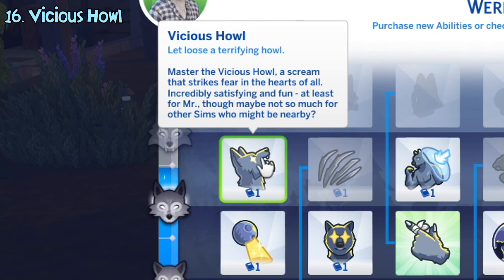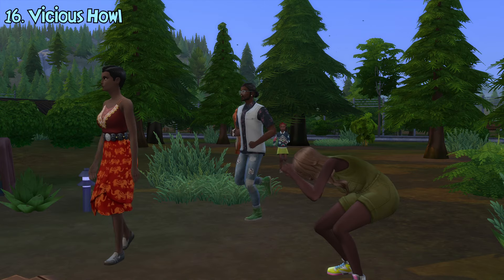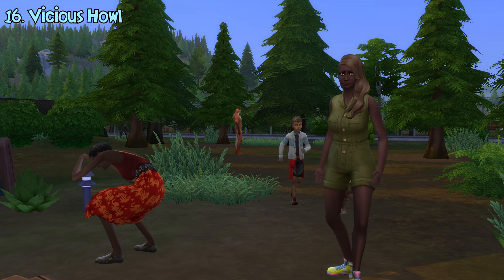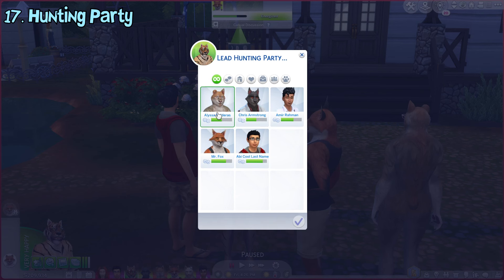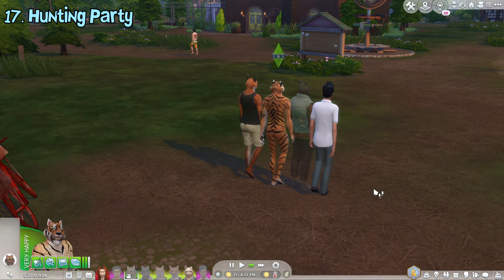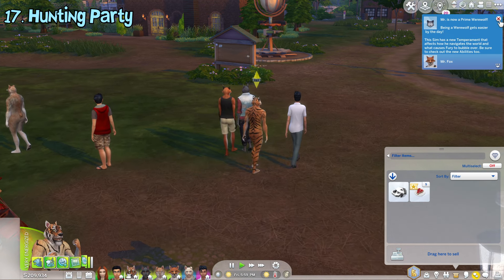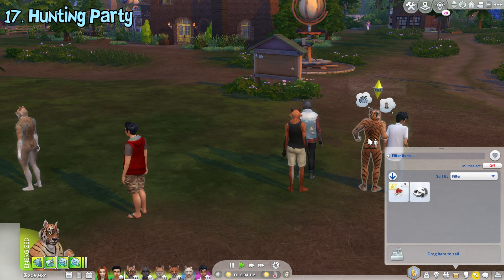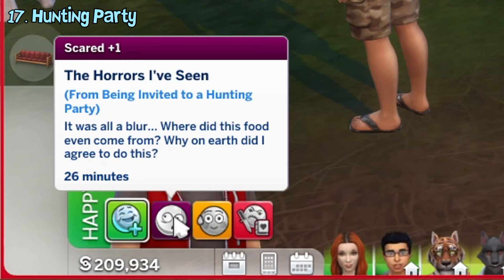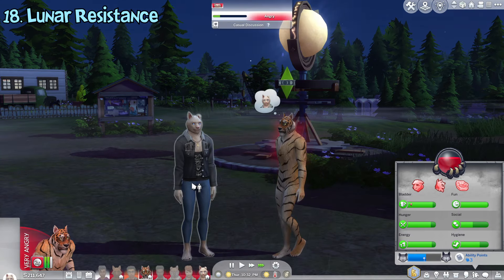The vicious howl ability allows werewolves to do the vicious howl interaction that makes other sims run away and get scared. This will also reduce your relationship with these sims nearby. The hunting party ability, which requires the hunter ability to be unlocked first, allows you to invite others — whether it be werewolves or even non-werewolf sims — to hunt together. All the involved sims will disappear for a short while and once they return, they'll get many more plates of raw meat compared to hunting alone and maybe some additional goodies. Non-werewolf sims may also get a scared moodlet after joining the hunt. The lunar resistance ability protects werewolves from getting an accelerated fury gain while under the full moon, though they will still get an angry moodlet.